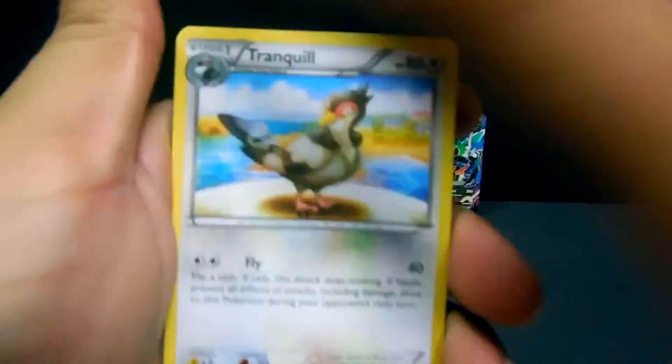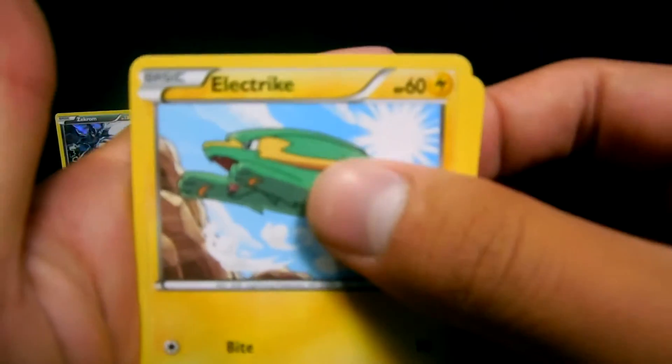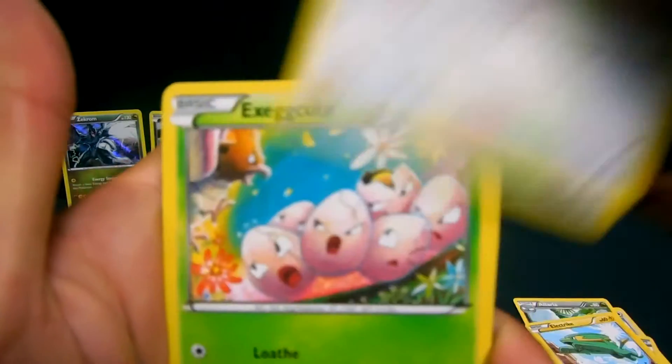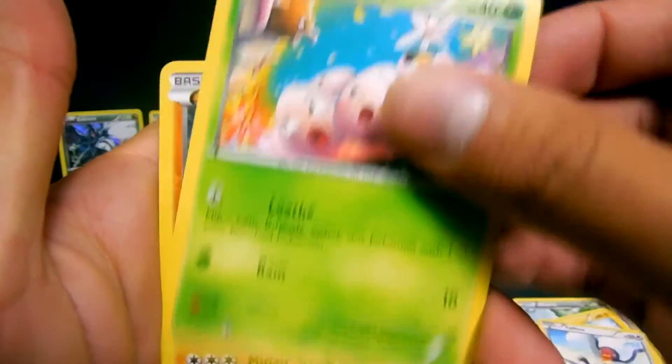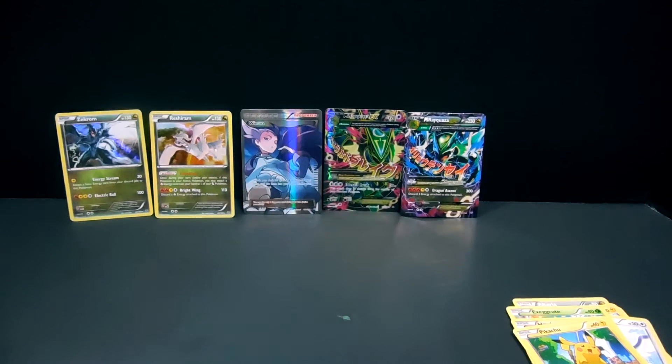Starting with Tranquill, Altaria, Rayquaza, Electric, Tailow, Exeggcute, Hawlucha, Pikachu, Voltorb — reverse — and a Non-Holo Victini. Not bad.